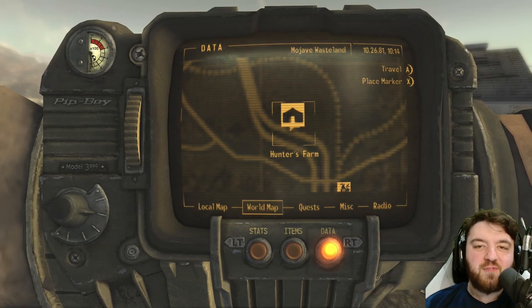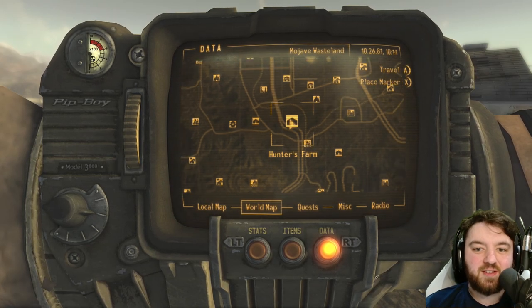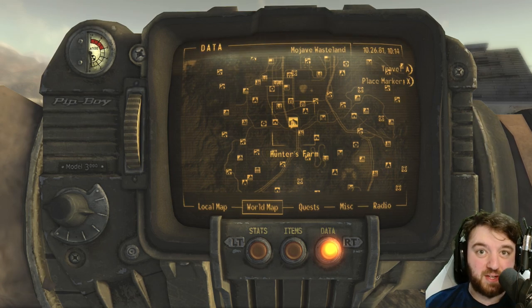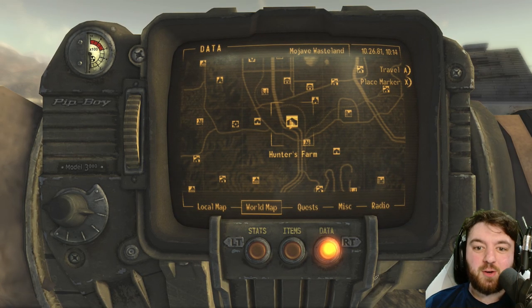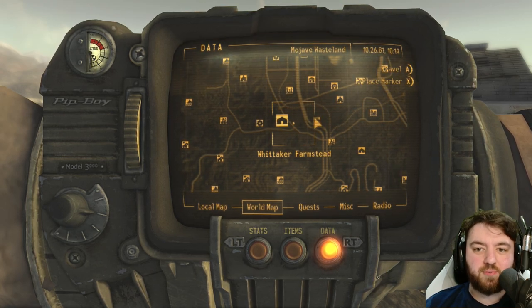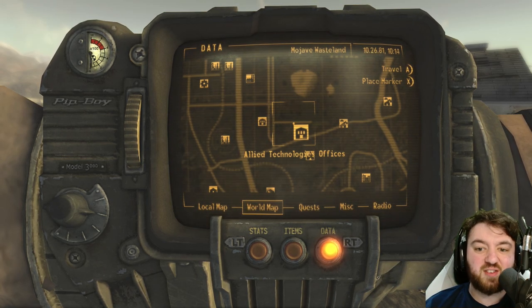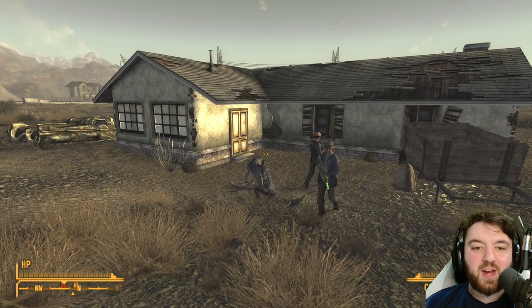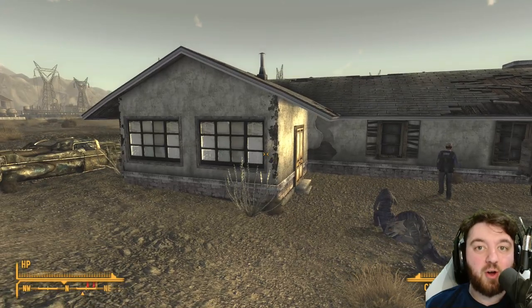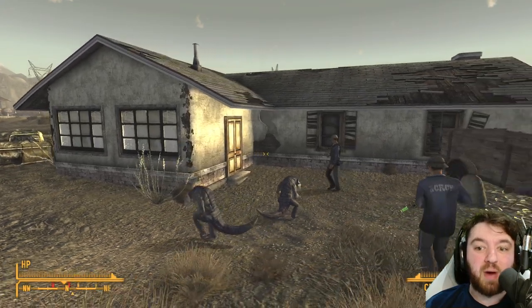Hunter's Farm is where everything happens. It is one of the busiest places in the entirety of the game, and I'm going to tell you why. Located just east of the Whitaker farmstead and south of the Allied Technology offices and the Basin Creek building, very close to Quarry Junction, you can find a little potential player housing — and I'll tell you why you wouldn't mind having it.